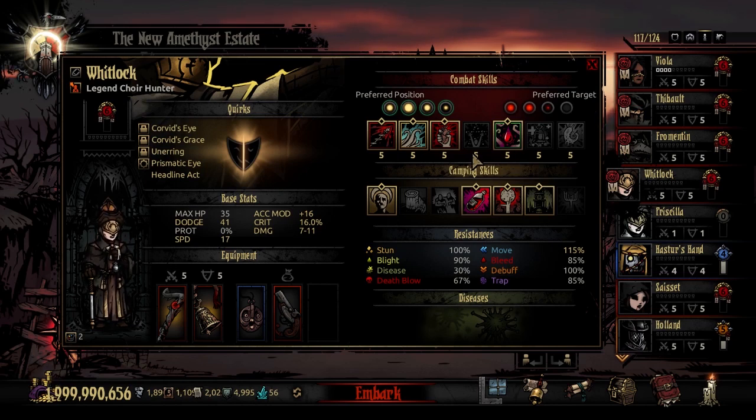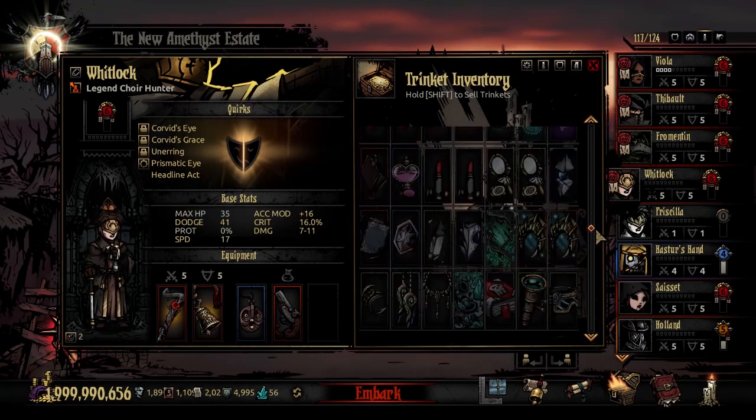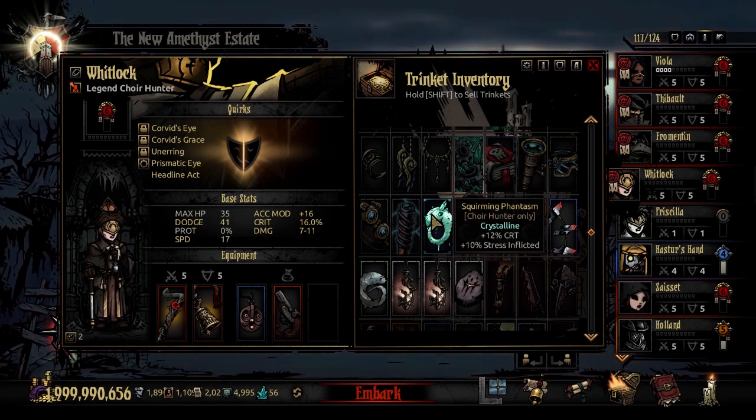For trinkets — let's start with the Swarming Phantasm. It buffs her crit by 12% in exchange for 10% more stress from all sources. That 12% crit is going to be pretty massive, especially with AoE attacks that string together many hits. So if you really want her to critfish, especially with AoE, this is a good way to do it — just put this on and pair her with a stress healer and everything will be fine. The next trinket is the Very Rare Umbilical Cord, which gives a plus 33% to healing skills in exchange for plus 66% horror duration but minus 10% stress. She kind of doesn't care about the horror duration because her horror amounts are shallow — 1 to 3 stress damage to herself per round. Having a couple extra rounds isn't going to make or break your run, and the healing bonus is quite a benefit.